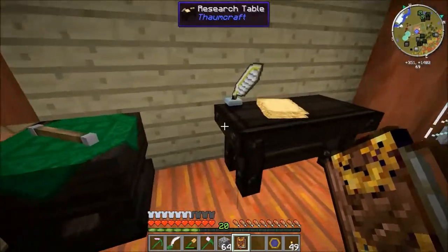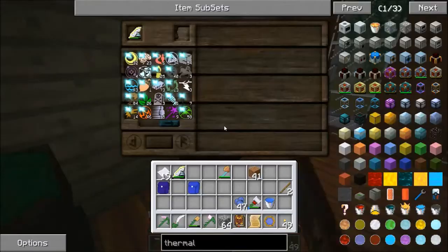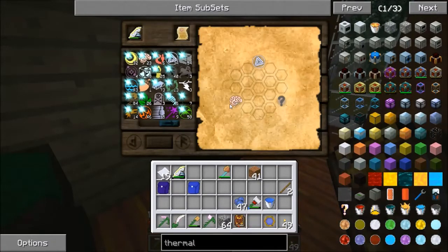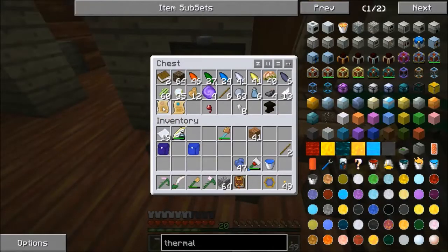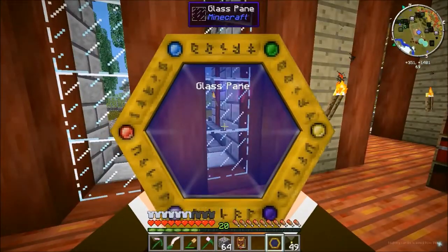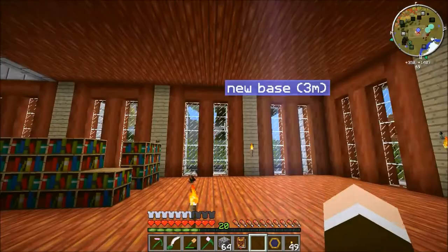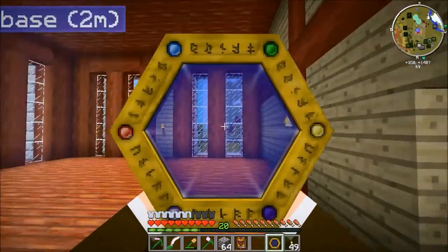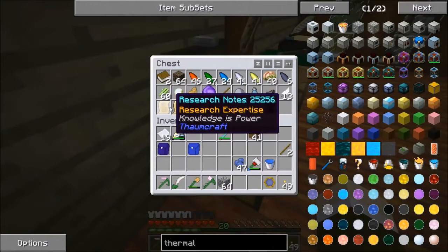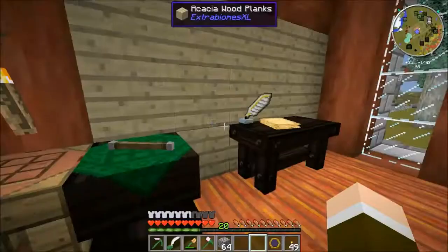Did that unlock the two things I needed? There we go — Brain is one of them, but I still don't know what the other one is. I still have no idea what the last one is, so I still need to scan more stuff and research more stuff. That opened up an entire new chain of items I can scan. I should go back over all the stuff I couldn't scan before, and once I figure that out I'll try and get research expertise done. What about goggles revealing? Not even close — still has two things missing.